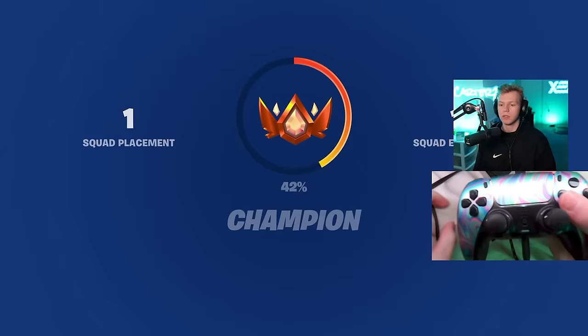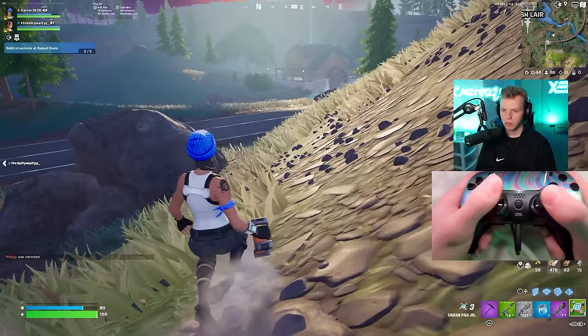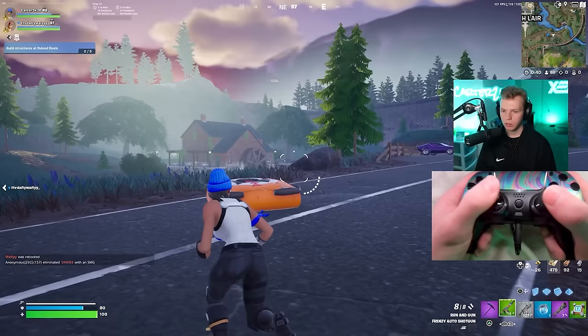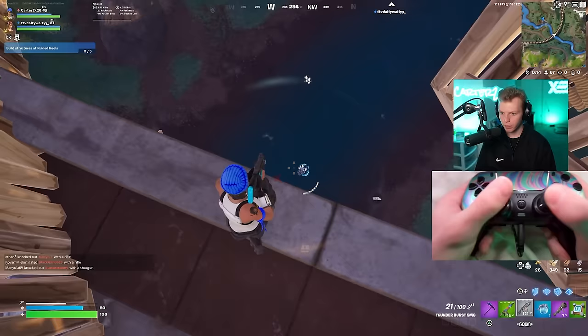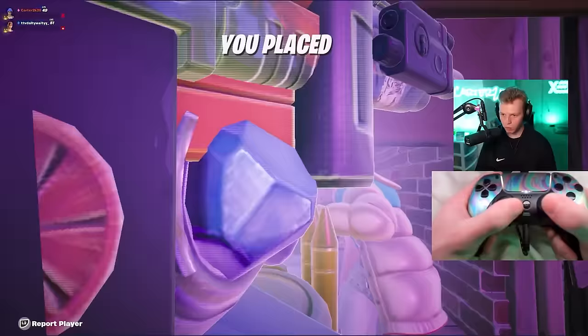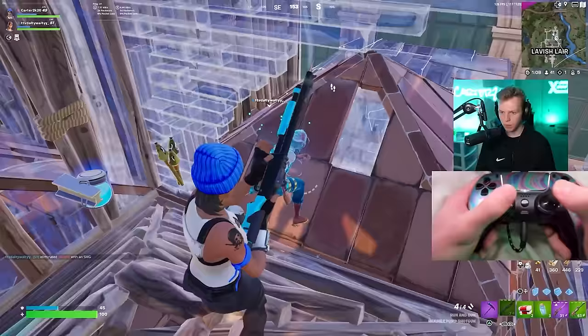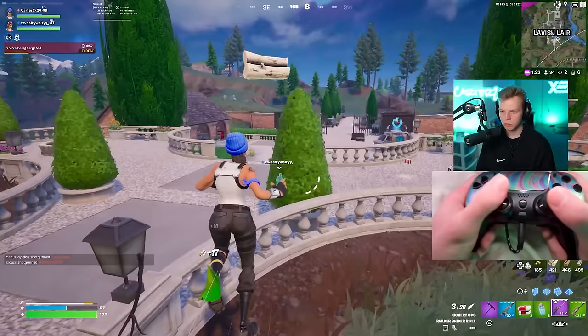Because it was a duos game, I went up 14% for the win, which is huge in Champions. If you didn't know, the more teammates you have the less percent you gain — a squad win is around 8%, a trio is around 10%, a duo is around 14%, and solos is probably around 16%. But none of that matters if you turn around and die early game and lose progress. Being just 40% away from Unreal, all I had to do was keep a good mindset and with enough time I know I'll hit Unreal.